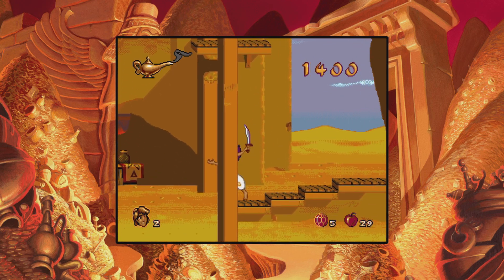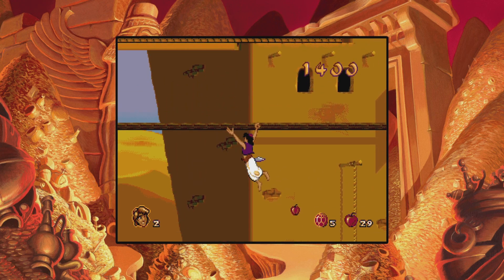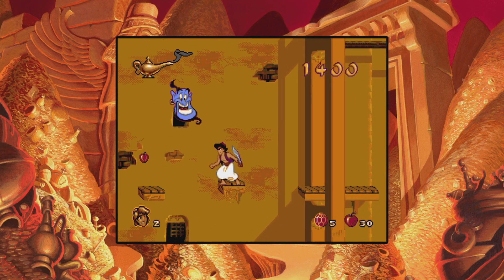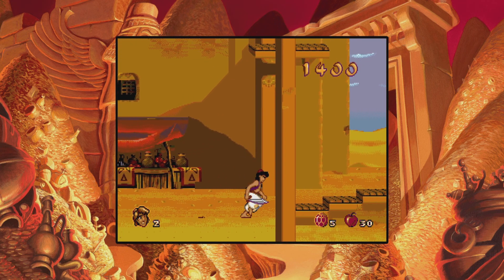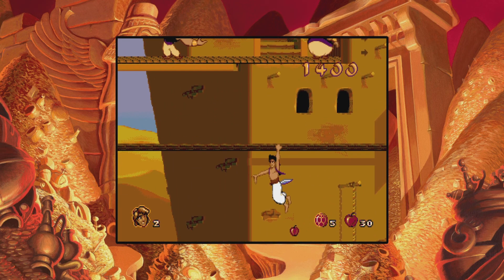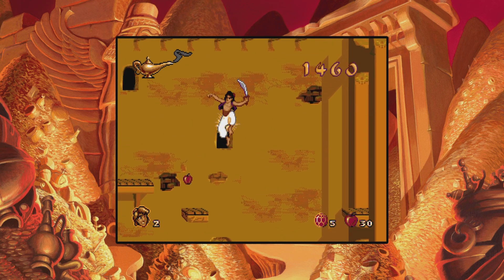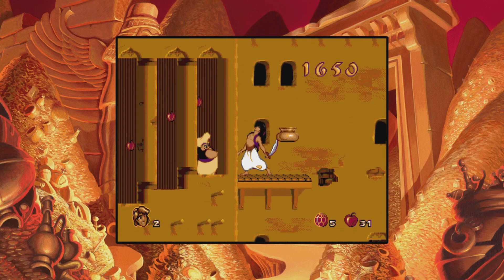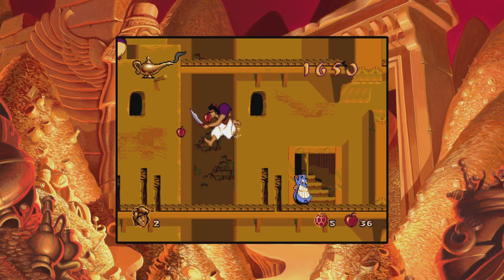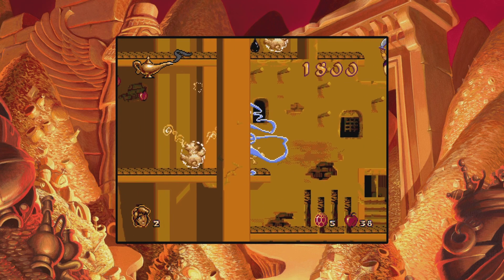Okay, this is where I died last time. Oh, I missed. Okay, I took him out though. Now how was I supposed to know that was gonna fall — they're setting me up to fail. All these little traps in Agrabah, that's not nice. There we go, whoo! We got a checkpoint. What does that do? Whoo, there we go — got some health.